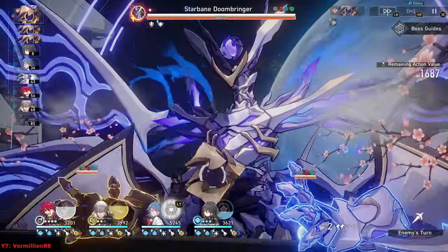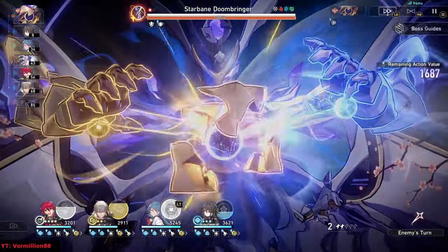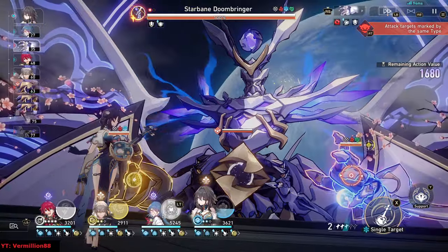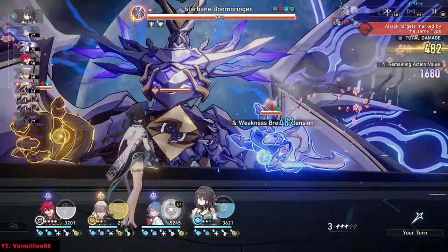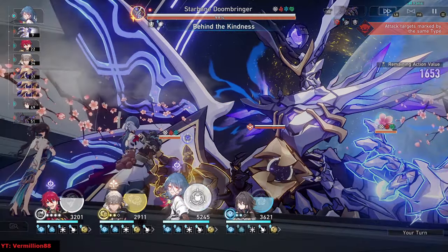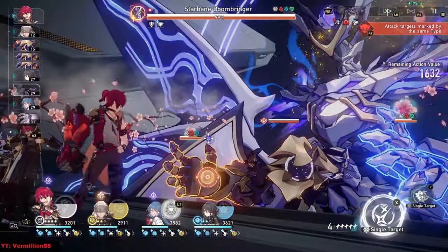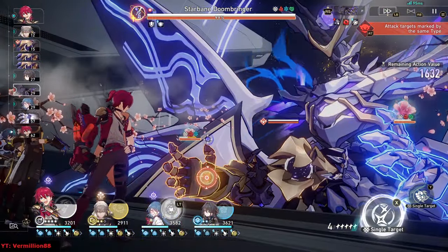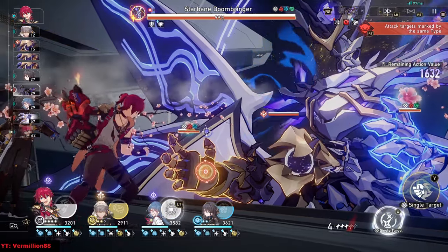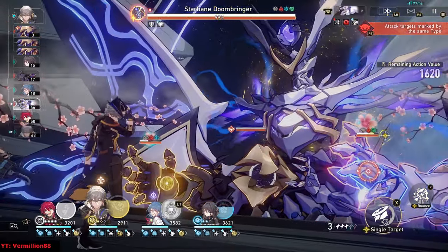There is a bit of RNG here because the turn order is a little different when you go into Phase 2, so there's a good chance of someone getting stunned. If Roanmay gets stunned, it's usually fine. If Natasha gets stunned, it's okay as well. But if Luka gets stunned, you've got to restart — it's unfortunate. Make sure you have the 4 stacks, and only use the enhanced basics when you're ready to actually score some breaks.